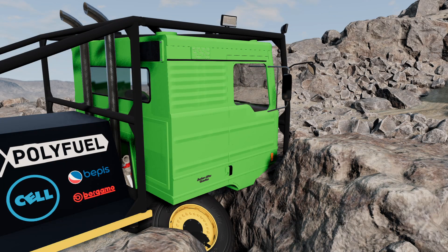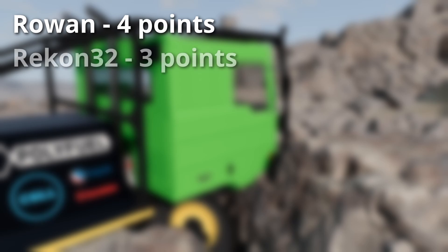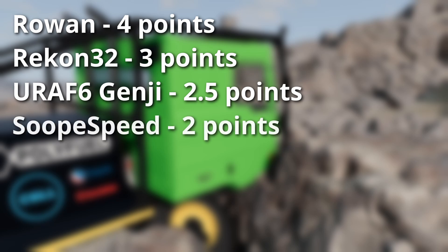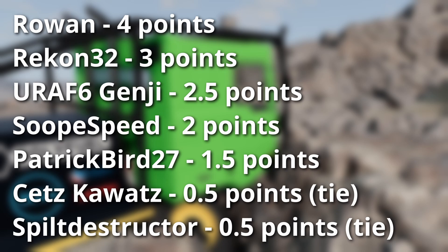Okay, let's see how these cars did. Rowan's truck obviously gets first in this challenge, having gone probably over twice as far as any other entry thanks to its stable suspension and great traction. Recon's pinball machine, surprisingly enough, gets second place here — it struggled a bit, but apparently far less than most of the other entries. Genji's car gets third, held back by its clutch but otherwise about the same story as Recon. Soup shockingly gets fourth place — a solid middle-of-the-pack spot for a car that should by all reasonable estimates have been last. Patrick Bird's Dakar truck settles for fifth place having lost a wheel, followed very closely by both Setz and Spilt Destructor who are tied for sixth — both with unlucky mechanical failures.